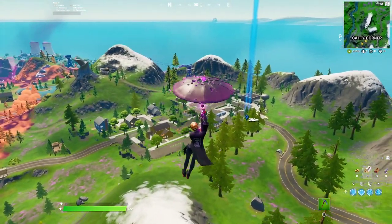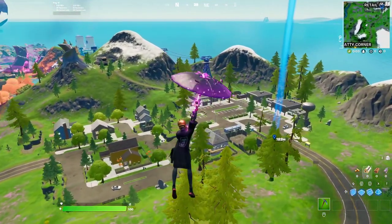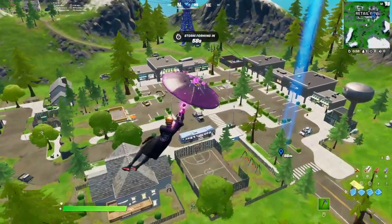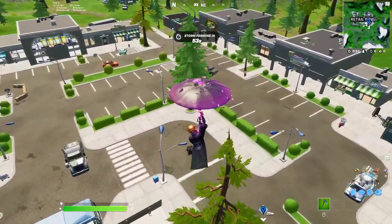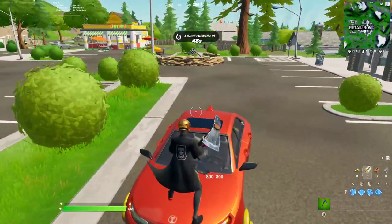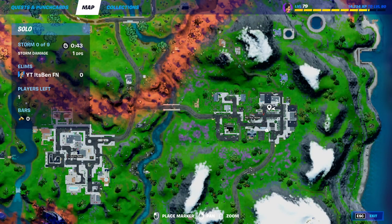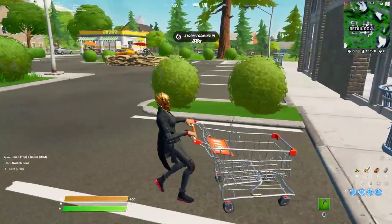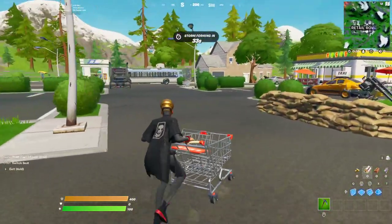So just go down towards Retail Row and you will find these Shopping Carts. When you've made your way into Retail Row, they'll be scattered around this area right here on the map. As you can see around this part of the map, the Shopping Carts will be around here and you'll be able to use them.